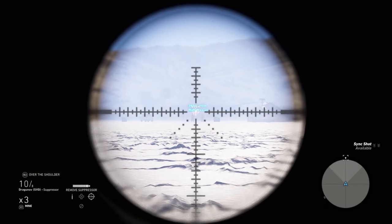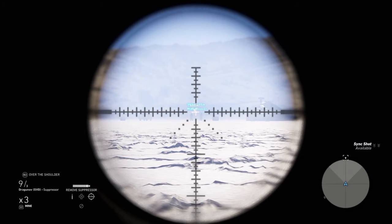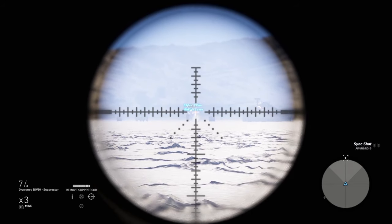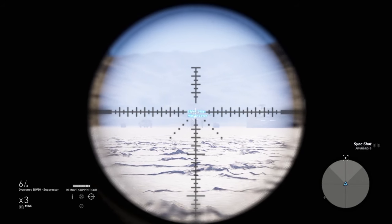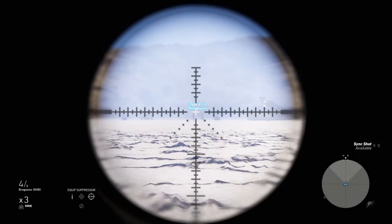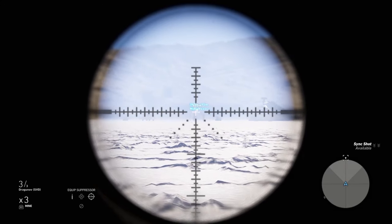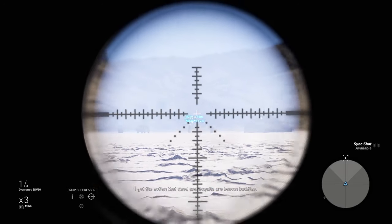I'm also going to take shots from 400 metres, just to show you the difference between 200 and 300. You can see when I'm taking shots at 400 metres at head height, the round is dropping before the target — so you've got to compensate already at 400 metres to even get the bullet on target. If you use this as a rule of thumb, find a target or something at head height, and with your sniper rifle take a shot. See whereabouts you need to aim up to then take that shot at that distance.